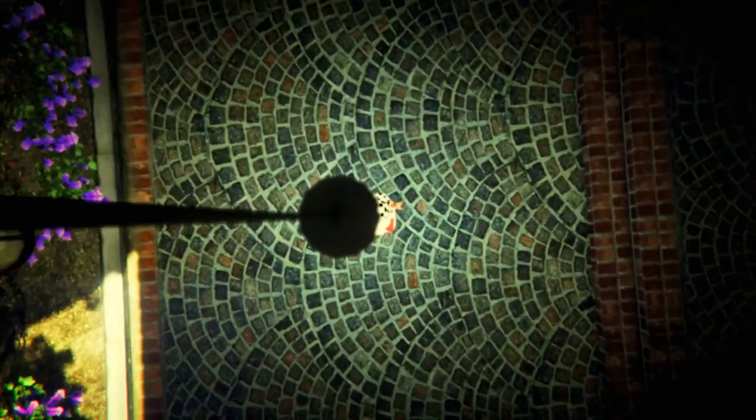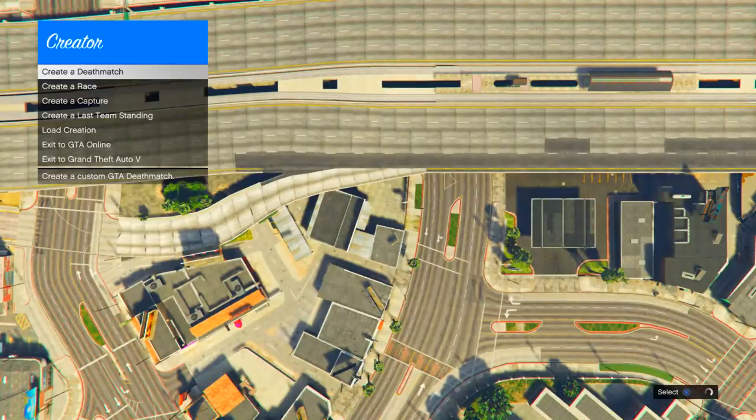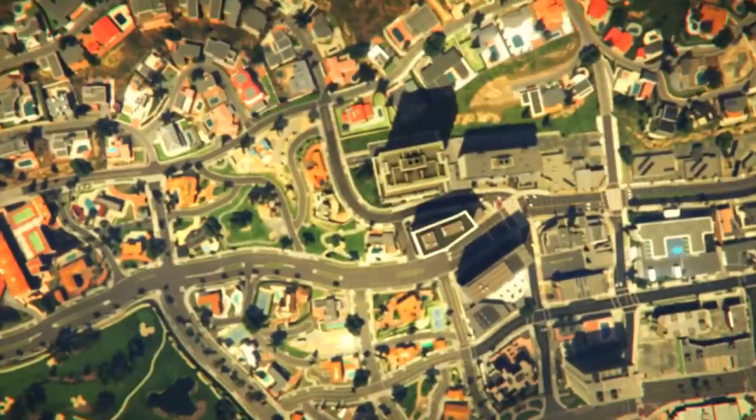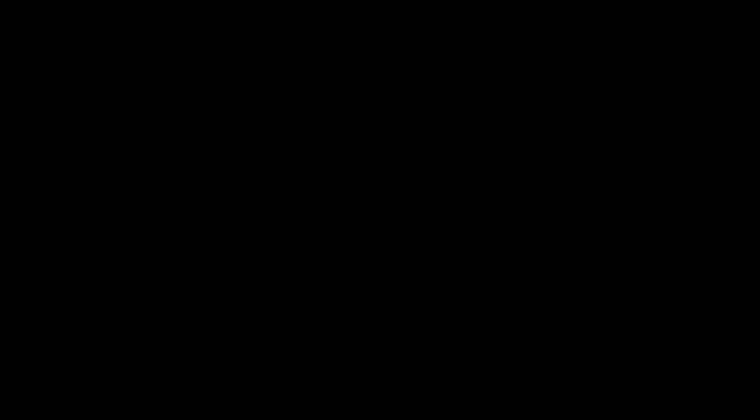All you guys need to do is click Start, go to Online, and go to Creator. Once you get to Creator, start up that mission — create the game — then just play through it. As you are playing through it, make sure you click the test mode to test the mission rather than actually fully completing it.